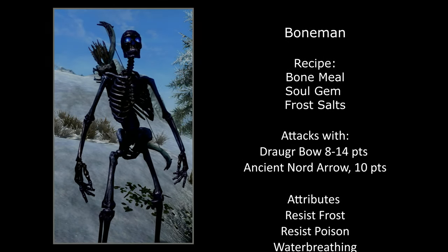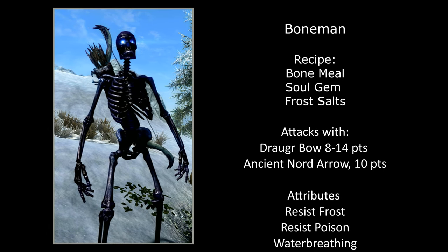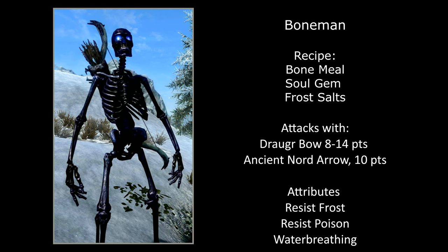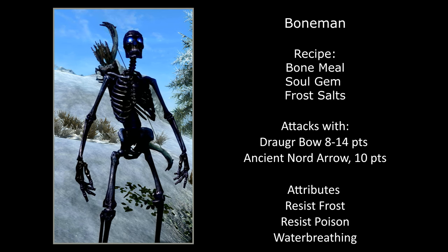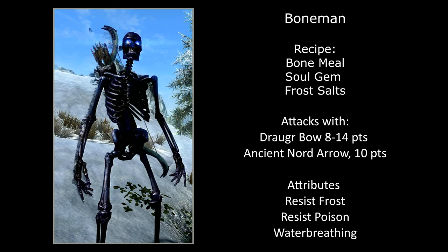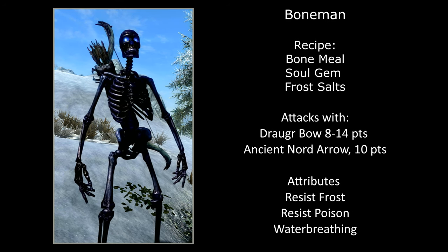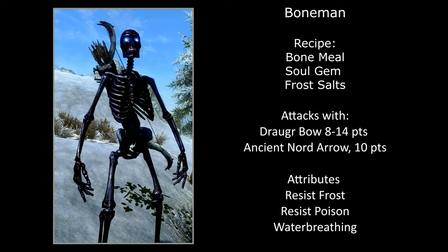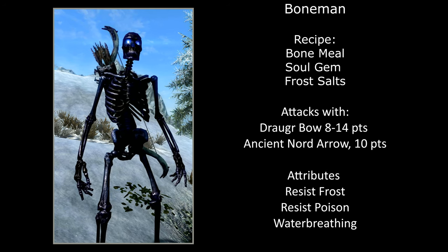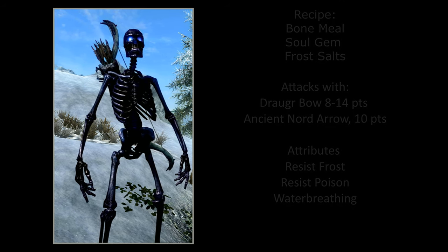We'll take a closer look at these and start with the Bone Man, which are black skeletons found within the Soul Cairn. This is probably the one most of you would initially get, as it's the only one that doesn't require a Soul Husk. His recipe is a Bone Mill, Soul Gem, and Frost Salts. He's actually quite effective, using a levelled Draugr Bow, which gives anywhere between 8 and 14 points, with Ancient Nord Arrows giving 10 points. His attributes are Resist Frost, Resist Poison, and Water Breathing.